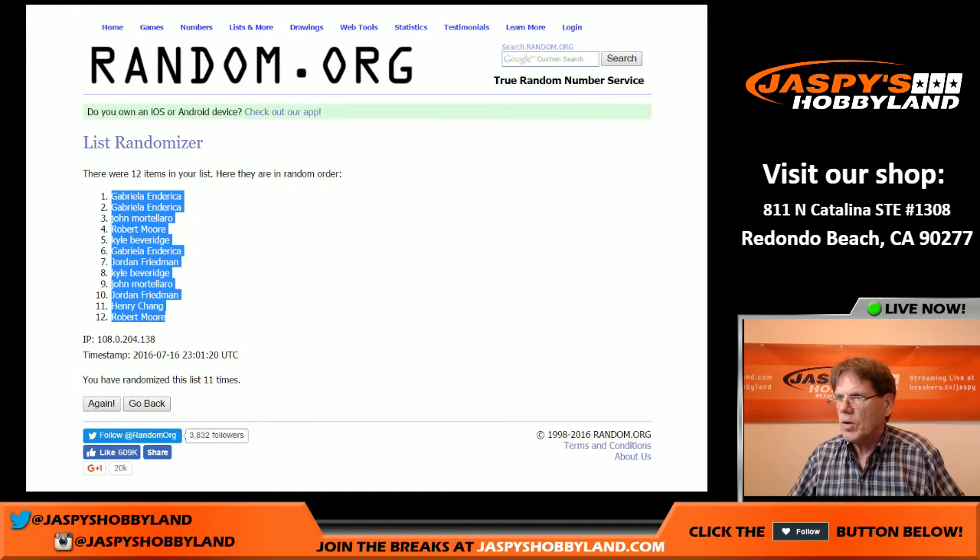Gabriela, you have pack 1 and pack 2. John, you have pack 3. Robert, pack 4. Kyle, pack 5. Gabriela, pack 6. Jordan, pack 7. Kyle, pack 8. John, pack 9. Jordan, pack 10. Henry, pack 11. And Robert, you have pack 12.